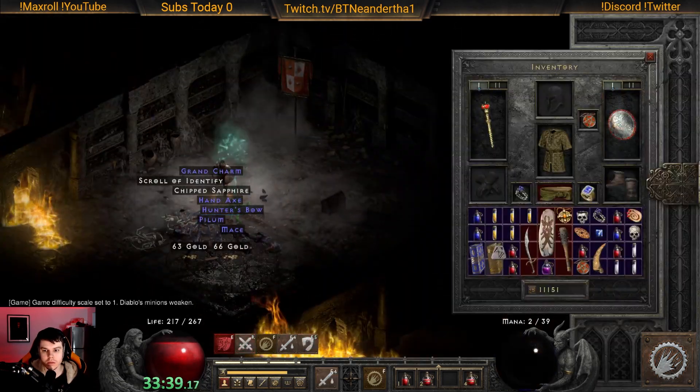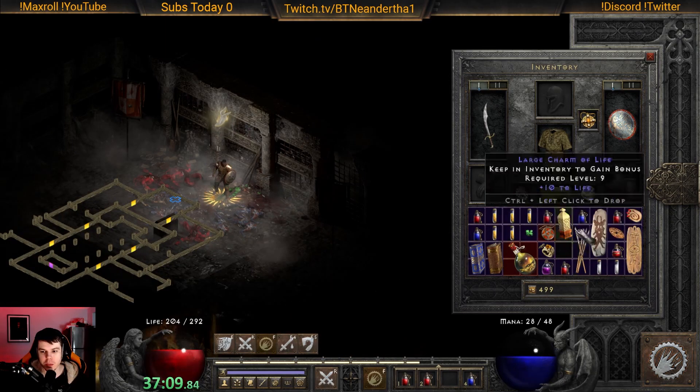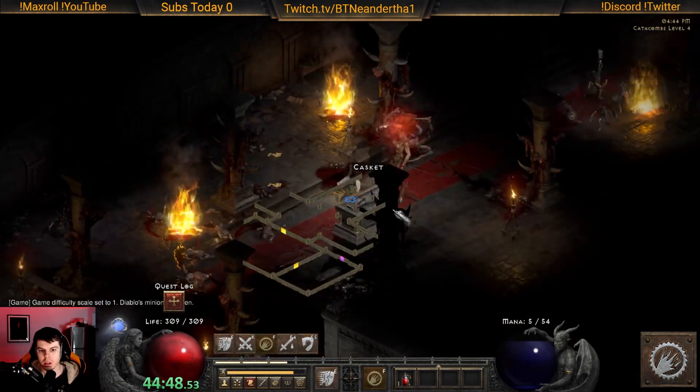Finally got a Tal but still no Eth. We got it the next run. Two rails is nice. Another thing that would have been nice would have been Tir El for steel.